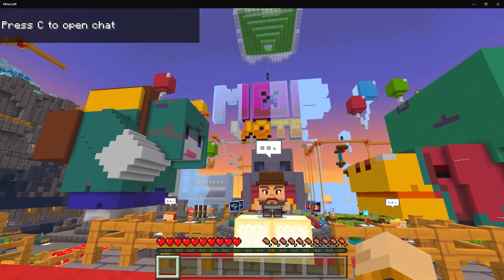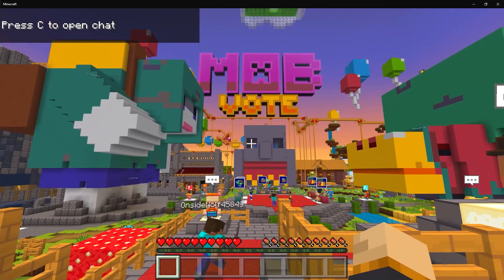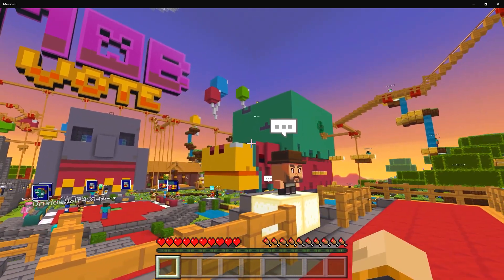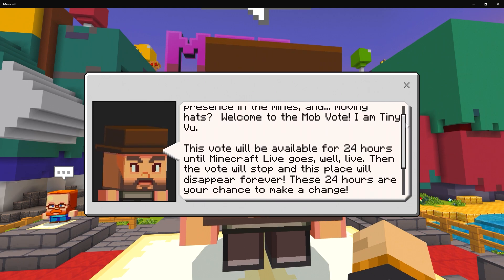Here we are within the server, and wow, this definitely looks pretty cool. We have our Rascal right over there, our Tough Golem right in the center, and our Sniffer right over there. Strange underwater eggs, an eerie presence in the mine, and moving ads — welcome to the Mob Vote.